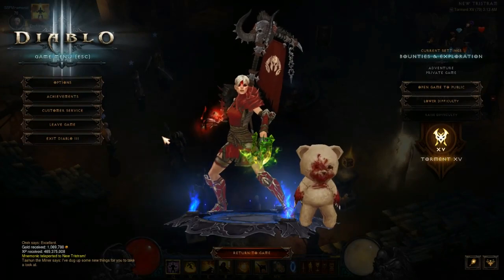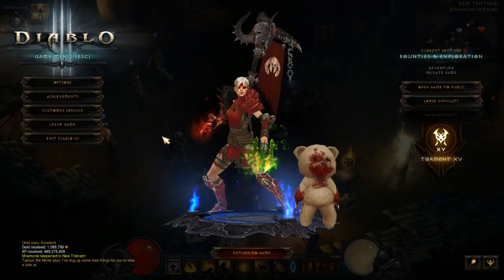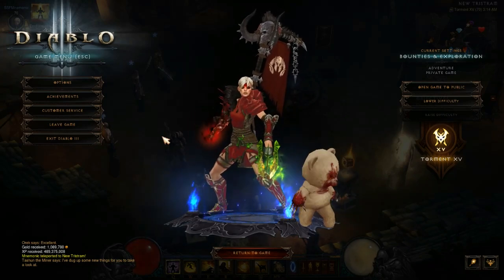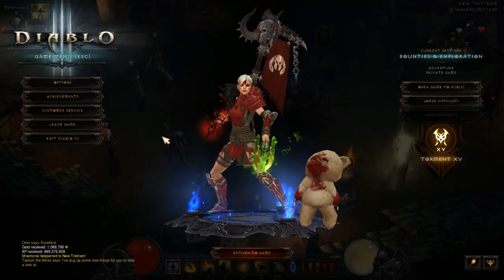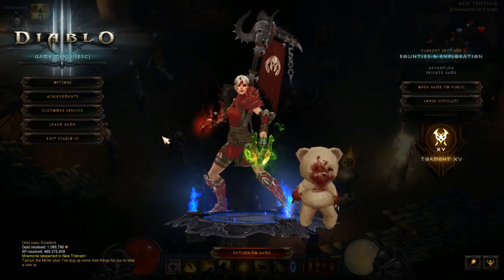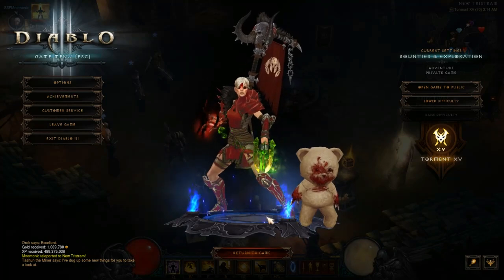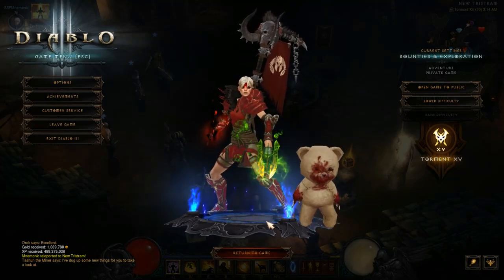Welcome to a build guide for the Monk class for patch 2.6.5, specifically for Nephilim Rifts and Bounties. You can use this build for both. It includes the Sage set and the Nemesis Bracers, and it performs very well on Torment 15 with absolutely no Paragon.